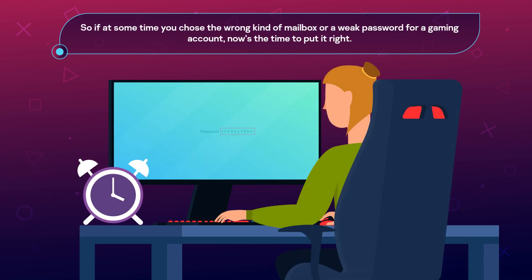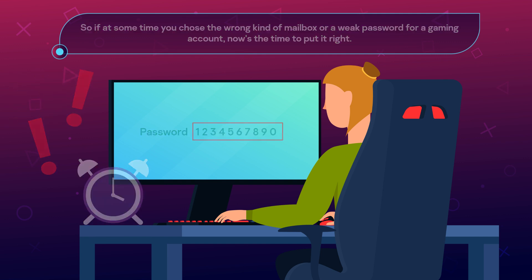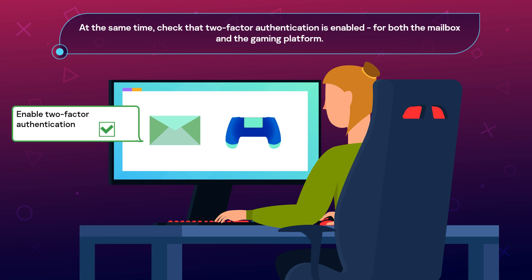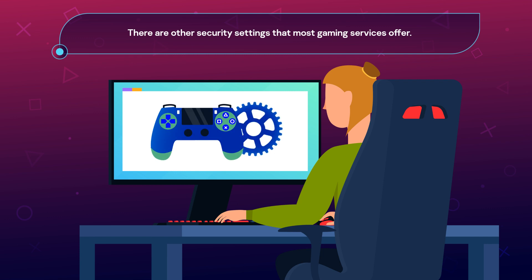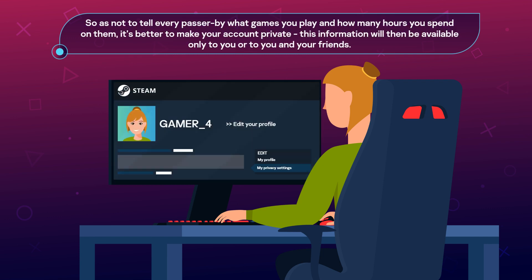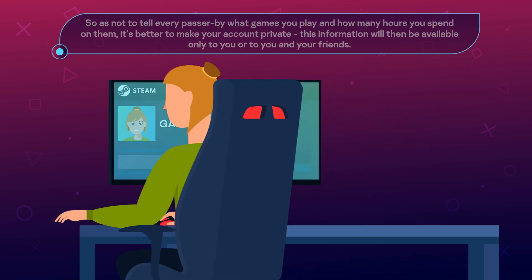So if at some time you chose the wrong kind of mailbox or a weak password for a gaming account, now's the time to put it right. At the same time, check that two-factor authentication is enabled for both the mailbox and the gaming platform. There are other security settings that most gaming services offer — so as not to tell every passerby what games you play and how many hours you spend on them, it's better to make your account private.